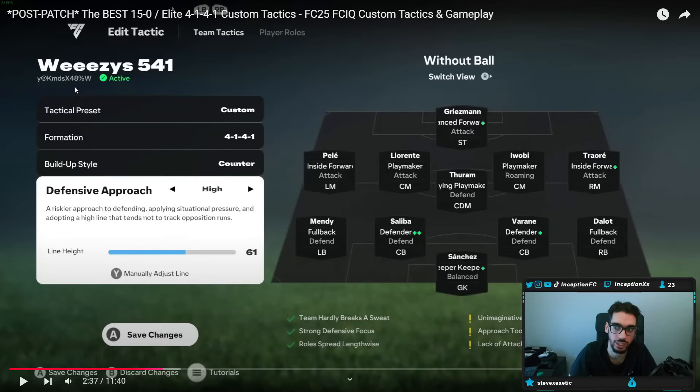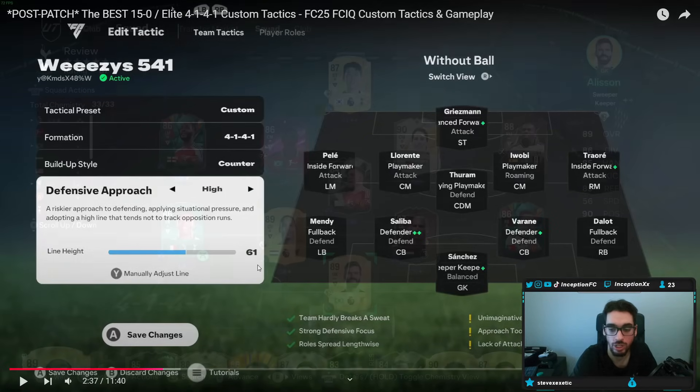The code will be over here at the top left if you just want to copy it right away. Just make sure that when you copy the code, you have 61 for line height on your team. Okay, very important to mention this.